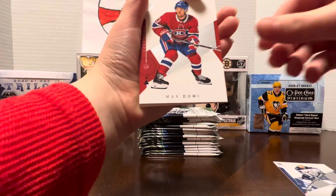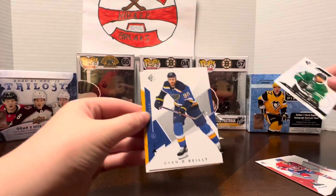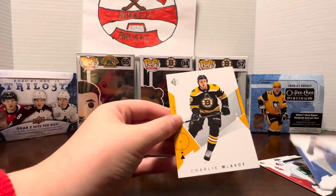Blake Wheeler, Max Domi, Miro Hastinen. Authentics — what is that? Is that a numbered card? No, it would be numbered on the front, and this would be like silver. Ryan O'Reilly and Charlie McElroy. Nice.